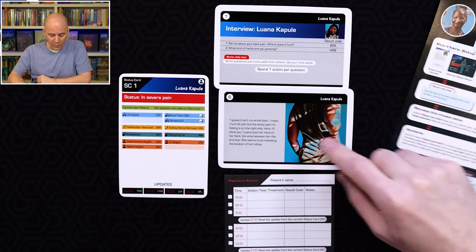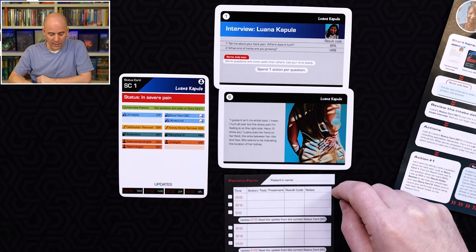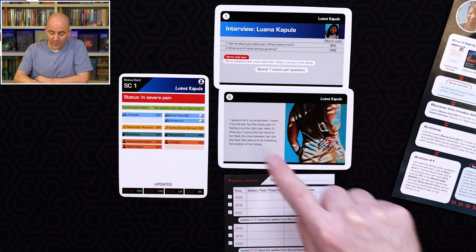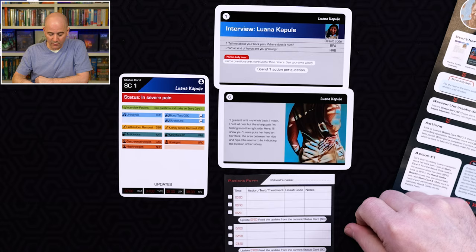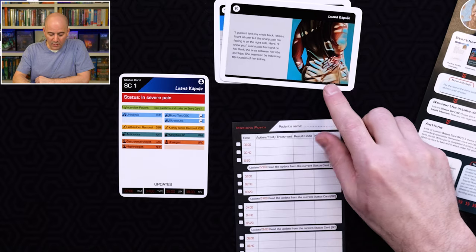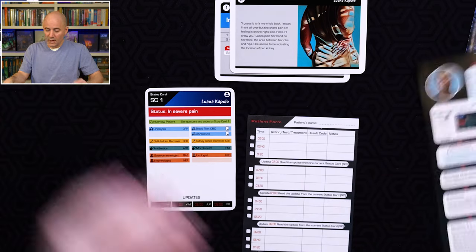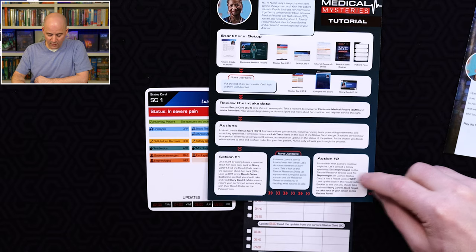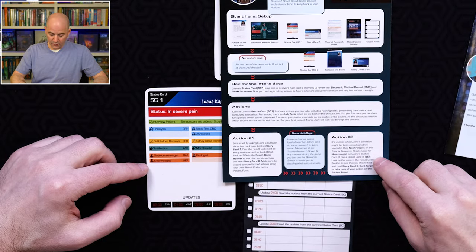She says: 'I guess it isn't my whole back — I hurt all over, but the sharp pain is on the right side. Here, I'll show you.' Luana puts her hand on her flank, the area between her ribs and hips — she seems to be indicating the location of her kidney. This is very typical for the cards: you get a little artwork and some text, sometimes all text, sometimes the results of a report. The tutorial's second suggested action is to consult a kidney specialist — the nephrologist — so now you'd use the research booklets. In the full game you've got five four-sided pieces of paper.